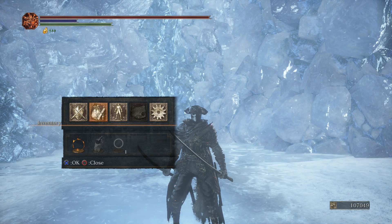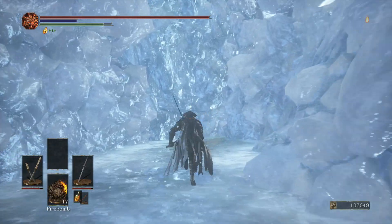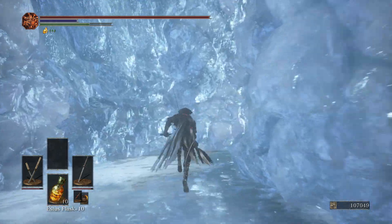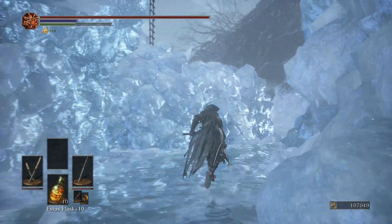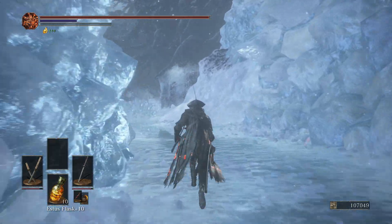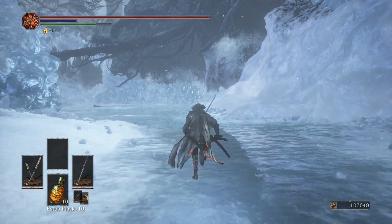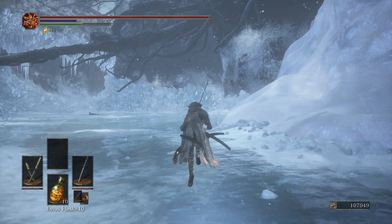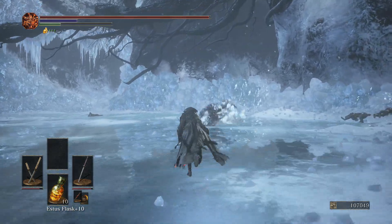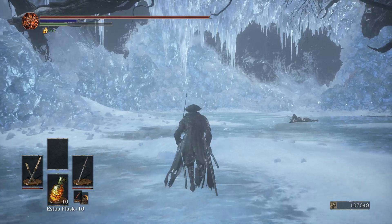Here is the new spell: Snap Freeze. I haven't actually tested out this spell yet, but I think it's the spell that lets you shoot frost out of your wand. Because they had a spell like that in the trailer when they released the trailer for Ashes of Ariandel — there was a showcase where the character was shooting frost out of her wand. I'm guessing it's that one, but I haven't tested it yet so I'm not really sure.